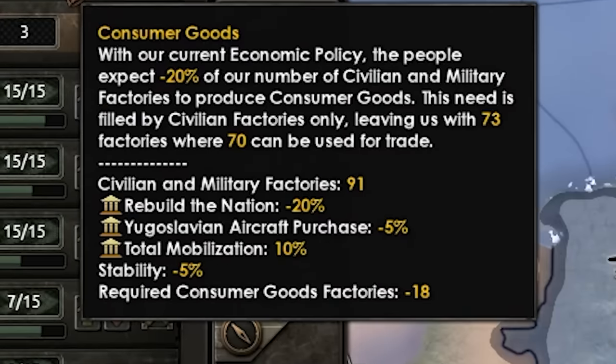Consumer goods: Yugoslavian aircraft purchase minus 5%, rebuild the nation minus 20%, total mobilization 10%, stability minus 5%, current requirement for consumer goods minus 18. I can only imagine the government going to people's houses and collecting their TVs and microwaves and ovens, being like 'well, you don't need consumer goods, so we can take them back.' It's so dumb.